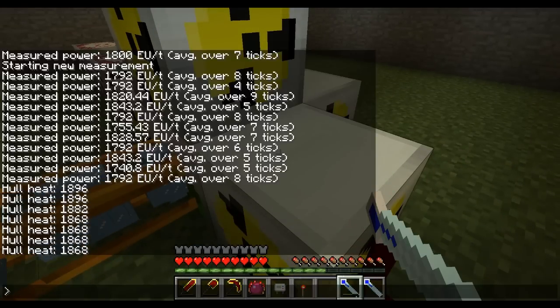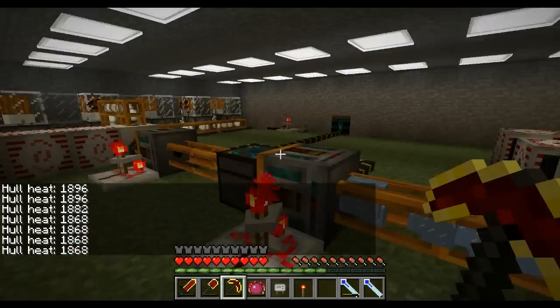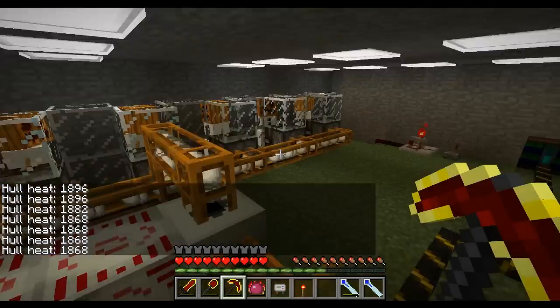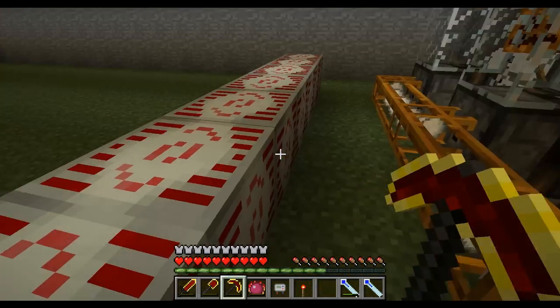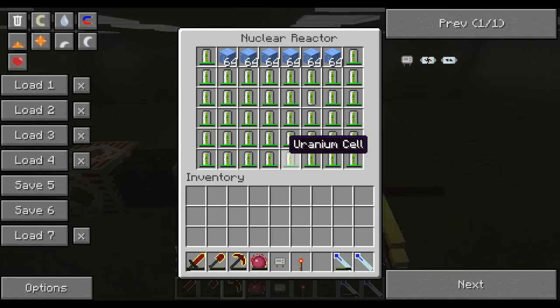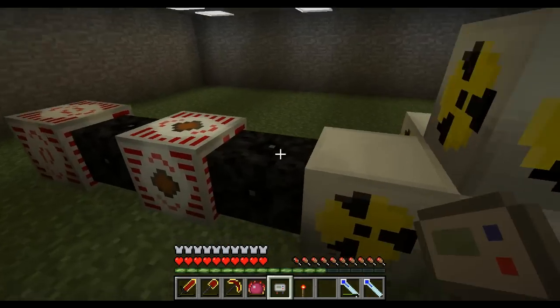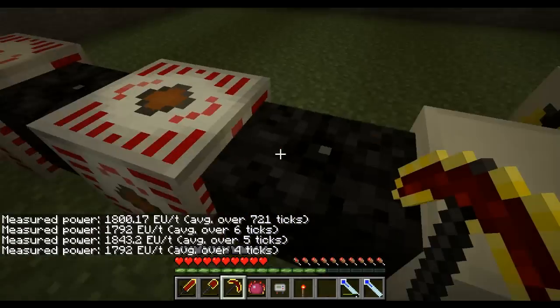And if you can't notice, it's slowly but surely going down, and the ice is just going everywhere. I actually think with this design here, with them so far apart, that it may not create enough snow. But I mean, this thing produces 1,800 EU per tick. As long as it has the ice that it needs, it will never blow up.